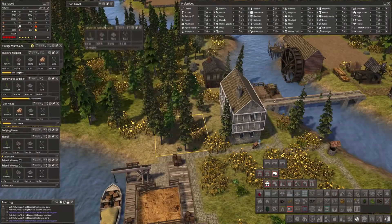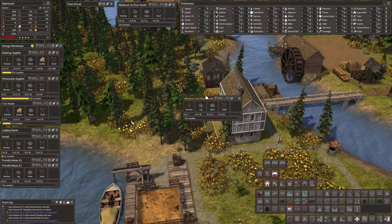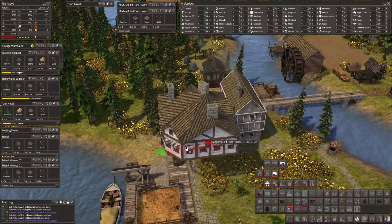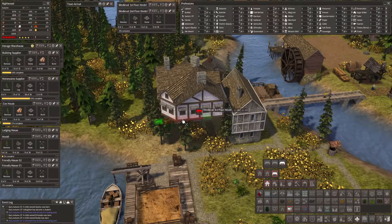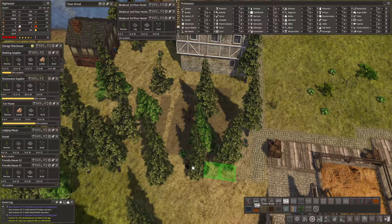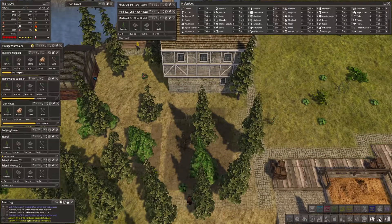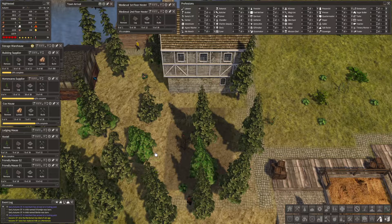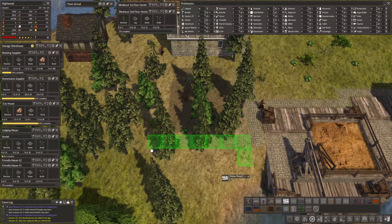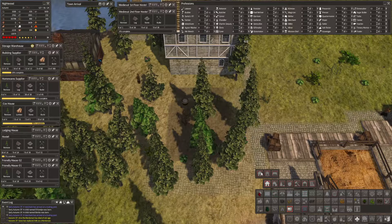We're going to need a little bit of space because we'll want the second floor. Sometimes it pays to put those roads down first so you don't get confused. We're going nice and slow here. Let's put that road in there — themes, medieval houses, and hostel.